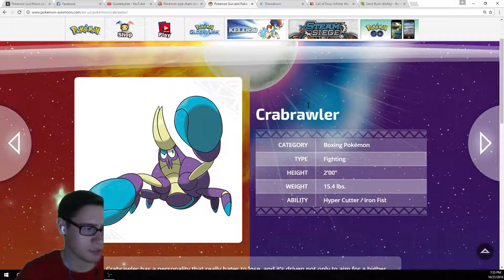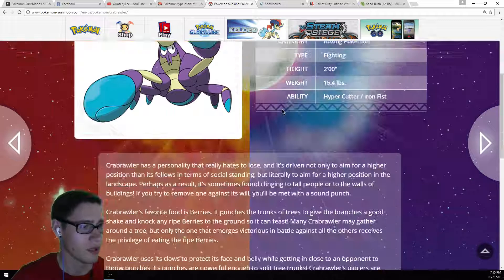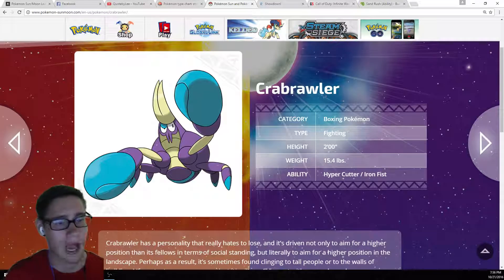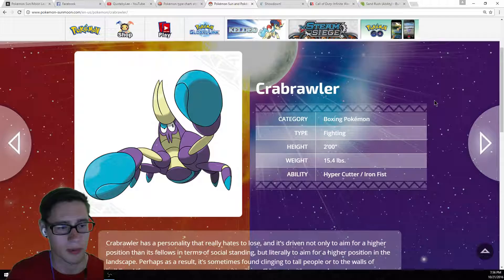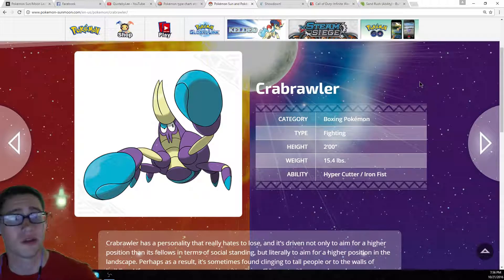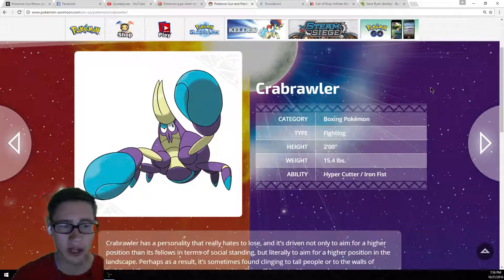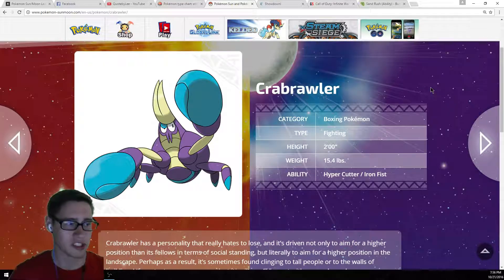Color-wise, I think it's pretty much perfect. The blue and purple looks good. So design-wise, pretty good. Now let's talk about from a competitive standpoint. Iron Fist obviously boosts the power of punching-type moves by 20%. We've seen Pokemon like Infernape really benefit from this. And I guess it's mostly going to depend on his move pool. If he's going to learn Ice Punch, Thunder Punch, Fire Punch, I can really see him being good.